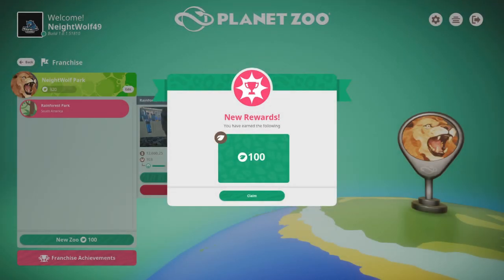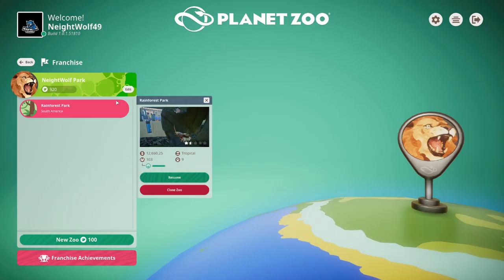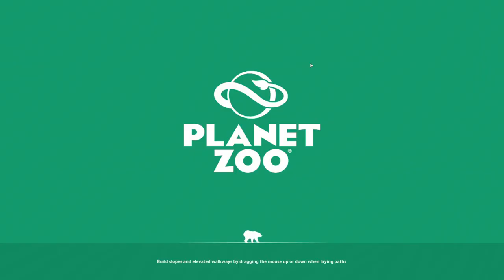Welcome everybody to the second episode of Planet Zoo. We are logging in today — every day you log in you get a hundred conservation points to use for animals in your zoo. If you're just joining us, this is episode number two. Episode number one is in the playlist linked in the description below. I hope you check that out and follow us through.